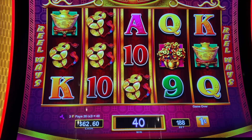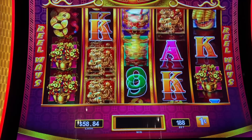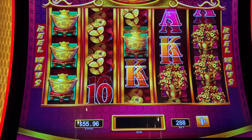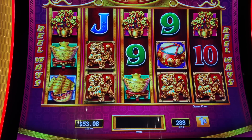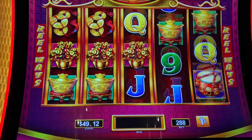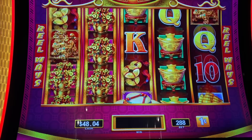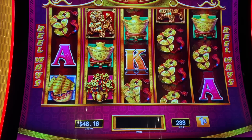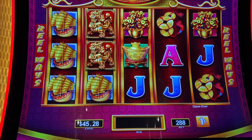Come on drums! On this game it actually has growing reels, which gives you a better chance of winning something big. We'll go back to $2.88 a bet. Come on drums — we want to see some nice bonus action, hopefully.